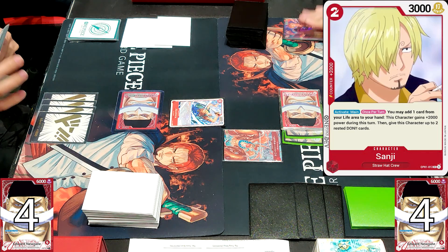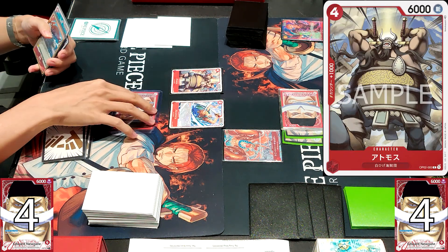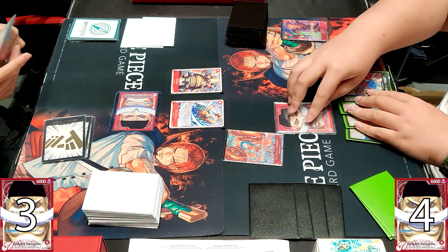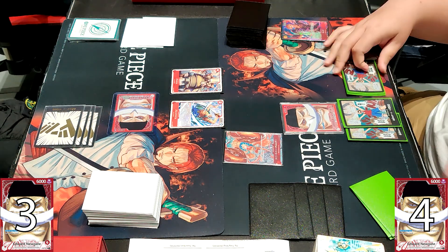Most of the Whitebeard cards are actually even cost, especially the Whitebeard stage, Moby Dick. We do see him coming down with the 4-cost vanilla — an even cost as well. The left player goes down to 3 life already because he takes a life from the opponent's aggressive swing.